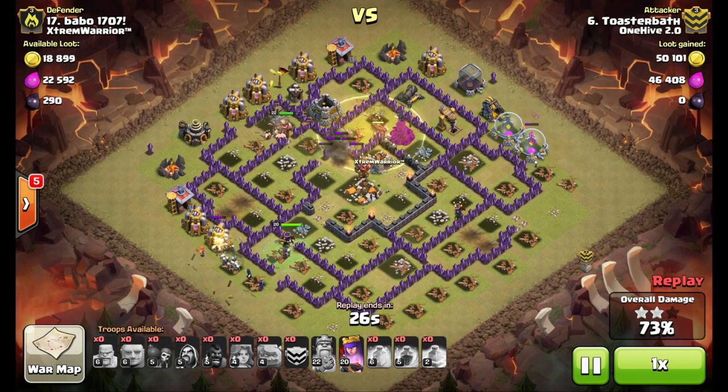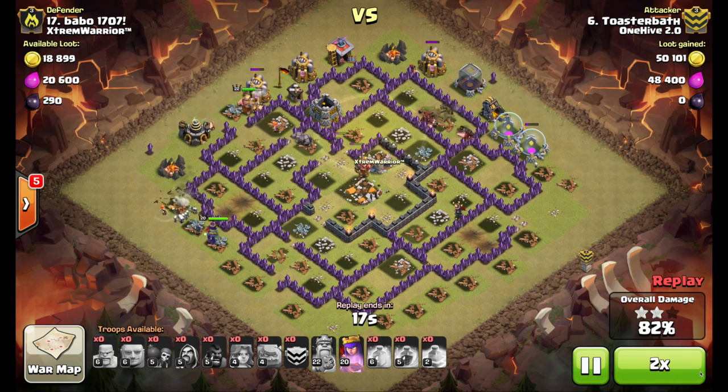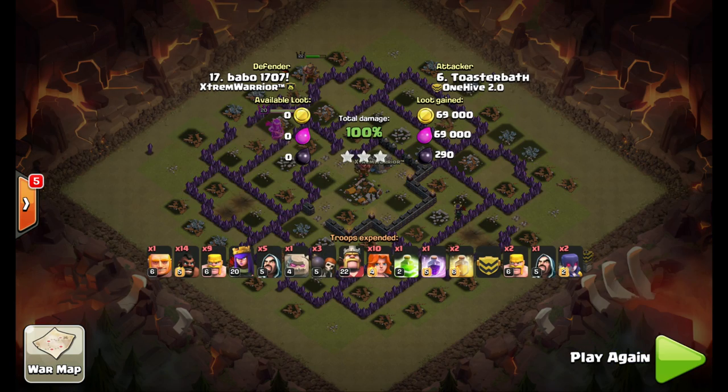Like I said, I know this is a low level base, but the principles are all there — even if this was a near max Town Hall 9 I still would have done this attack the same way. It's just cleanup time with tons of troops left. Keep an eye out for these condensed bases where you can pretty much tell there are no traps in the core — good for these valk attacks. If you like this video please hit the thumbs up, subscribe if you haven't already, and check out the links in the description below. See you guys later.